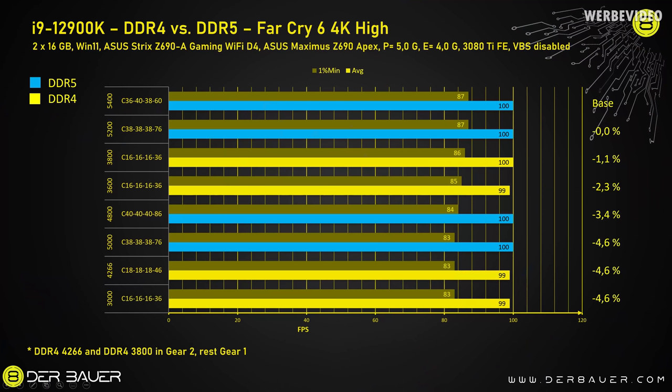That 25 percent difference is also a very theoretical scenario that I hope nobody would run at home. Pairing a 12900K with an RTX 3080 Ti and running Far Cry 6 at 1080p with mid settings doesn't make much sense. Most people playing Far Cry 6 would want better graphics. When we switch to 4K, the impact is almost nothing — comparing a fast DDR4 to a fast DDR5 kit shows just 1 to 3 percent difference.